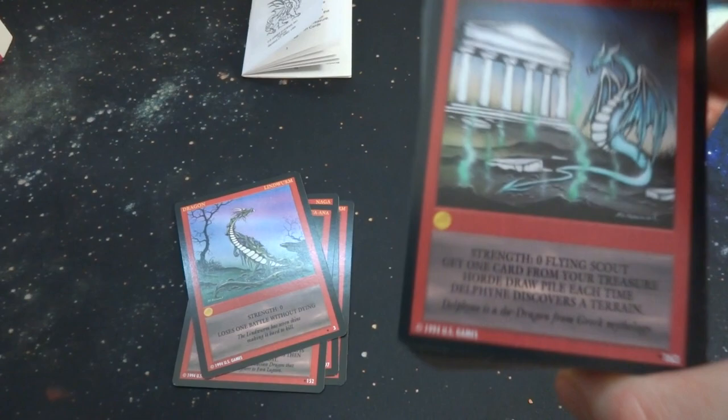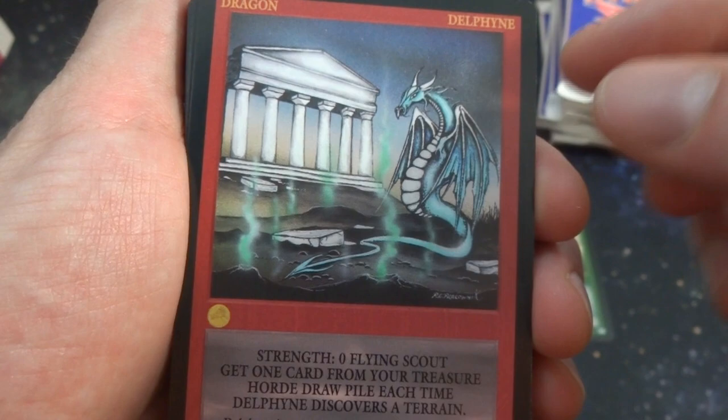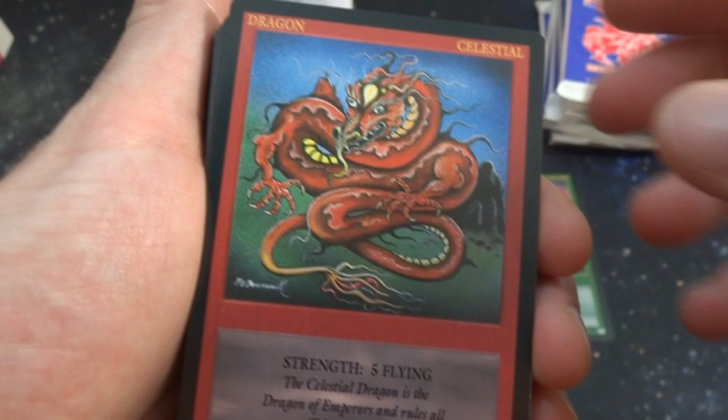All the backgrounds in the art are very similar — kind of a nice faded background, looks like a court or something like that. Got this dragon with sulfur vents — Delafane, nice blue dragon, strength zero, flying scout. Get one card from your treasure hoard draw pile each time it discovers a train. Got a Celestiate — crazy looking dragon with arms everywhere, kind of a funky face; strength five, flying.